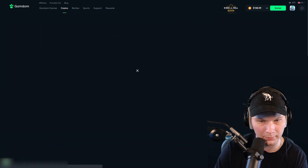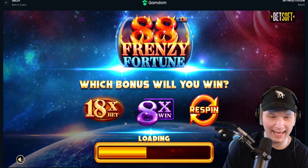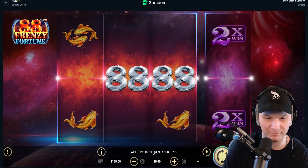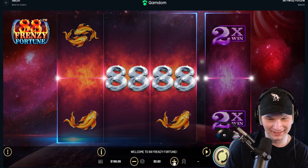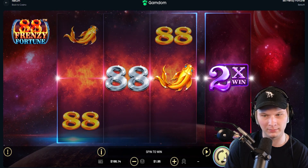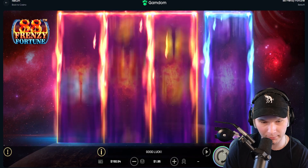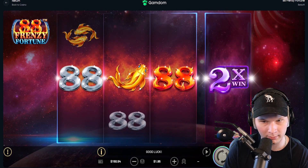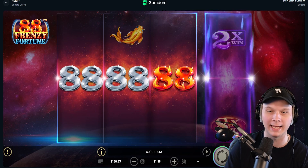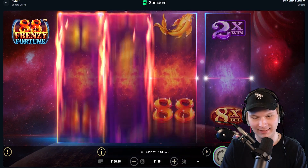88 Frenzy Fortune by Betsoft — which bonus will you win? Eighteen X bet, eight X respin — I'm down for all of them. Give me the 88 bonus. Dollar 95 — boom! Give me the bonus. How did nothing hit? I guess you have to connect something and it 8Xs it. Can something hit please? Those animations are kind of sick. Does that count as a hit? Of course we don't get a multi — imagine.